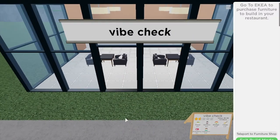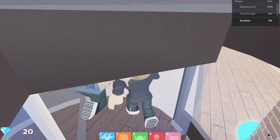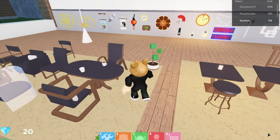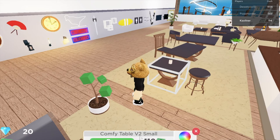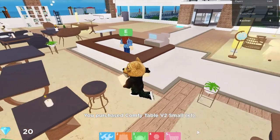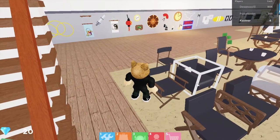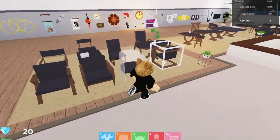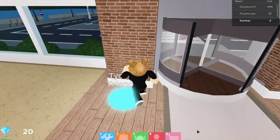Maybe I should buy that table. I can get this table for $110 — I'll buy the table. I only have $4 left. I want to get that chair — $55 each. Or this chair which is $75. What's the cheapest chair here? That one's $45, maybe I'll get that. So I need $90 total.